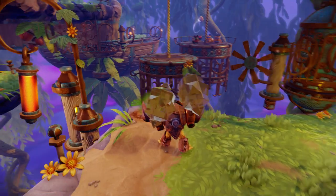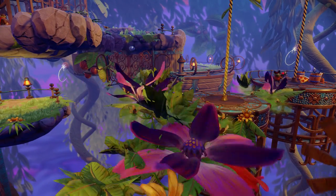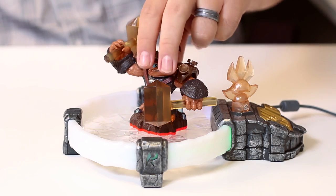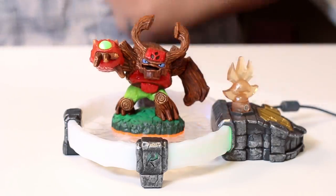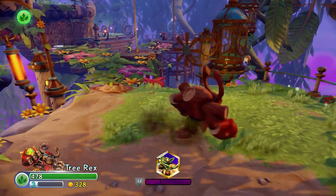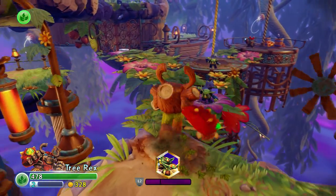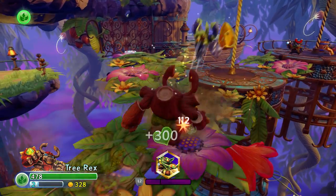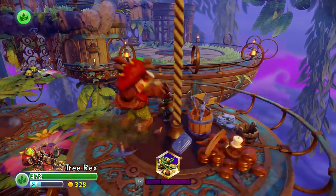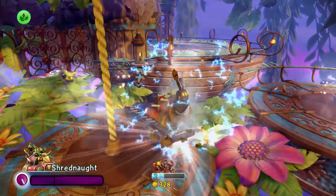All these trees, bridges, and vines remind me of someone. I'm actually going to take my Traptanium-based Trap Master Wallop off of the portal and bring in a classic character — the original Skylander Giant, Tree Rex. We fully support every single Skylander from all of the previous games. So if you prefer a Swap Force character, a Giant, or even one of the original core Skylanders from Skylanders Spyro's Adventure, you can — and they're able to tag team back and forth with the villains at will and capture them.